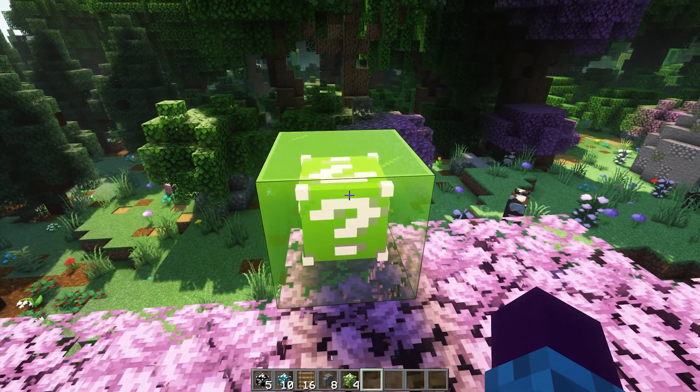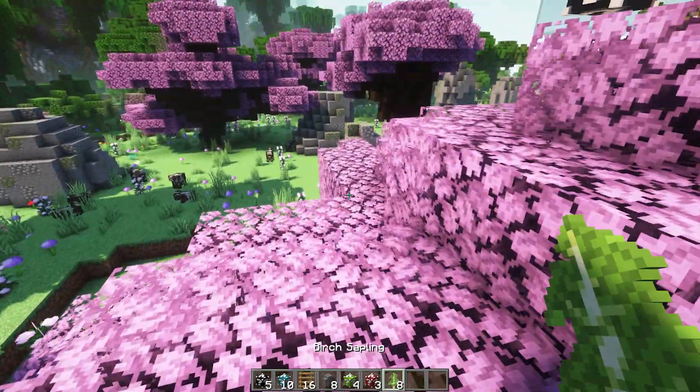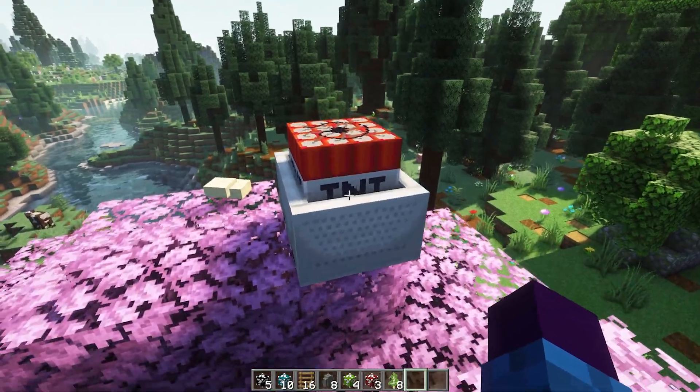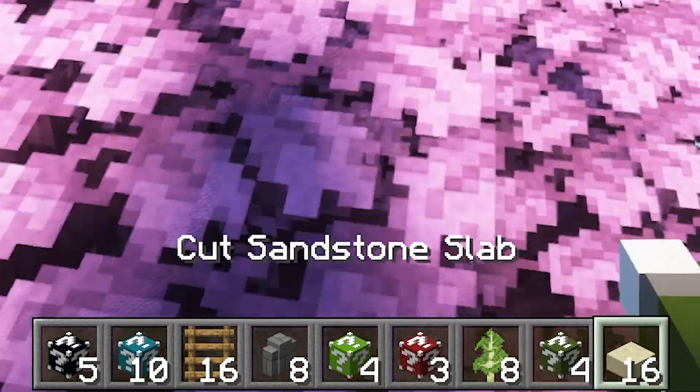Let's try a lime one again. Breaking it gives us red Lucky Blocks and a few birch saplings. Now let me try the red Lucky Block — I'll place it and break it. A minecart with TNT once again, and now I got green Lucky Blocks. Interesting — we're actually getting a lot of Lucky Blocks from other Lucky Blocks.